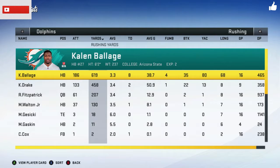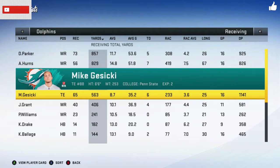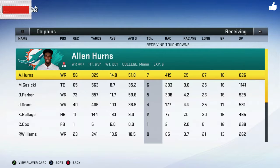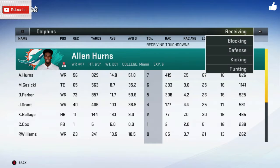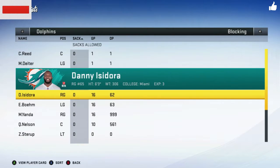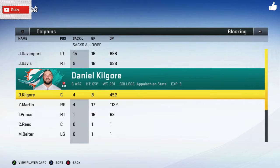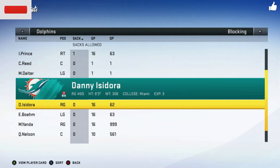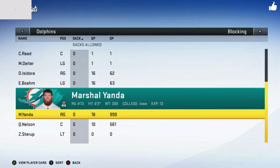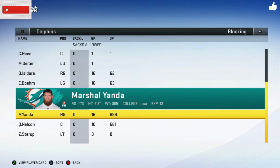Ballage got 8 touchdowns but only 619 rushing yards — kind of depressing. Devontae Parker could have used another receiver, but those two are good enough. The leading touchdown getter was Alan Hurns from Miami — he's local. Our tackles actually did really well. Kilborn played good, Martin played good. Marshall Yanda and Quentin Nelson did not allow a sack — despite Nelson being out 6 games, he did not allow a sack. Yanda played all 16 games and did not allow a single sack. That is impressive.